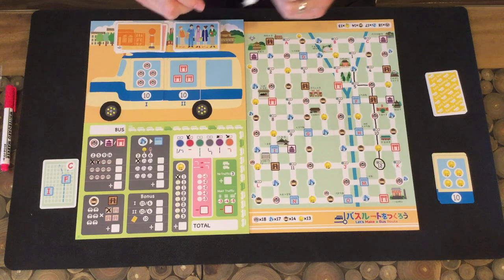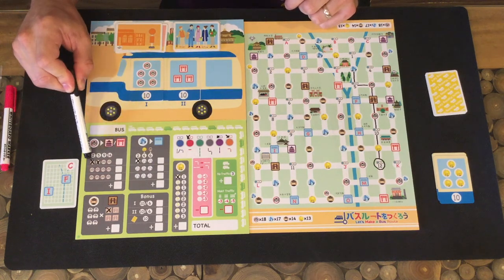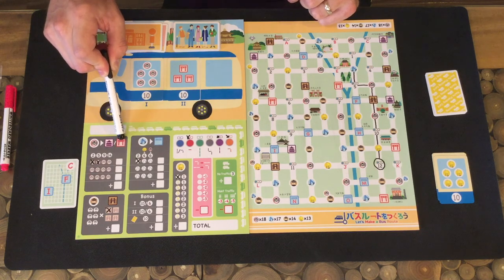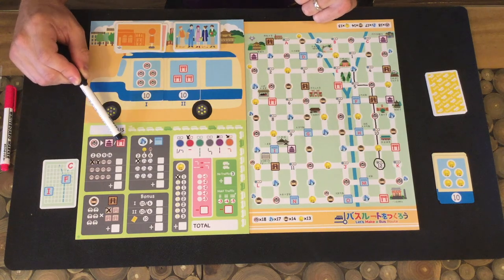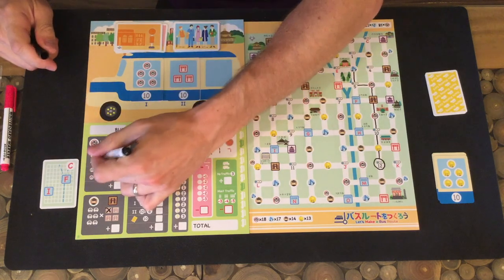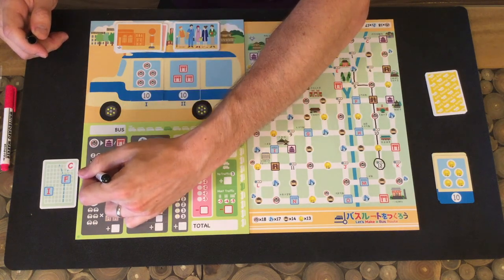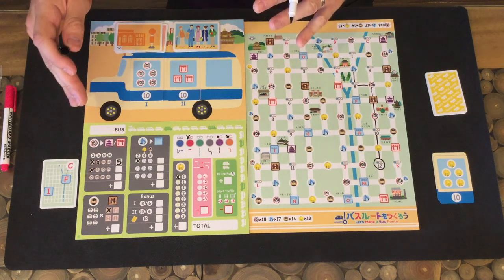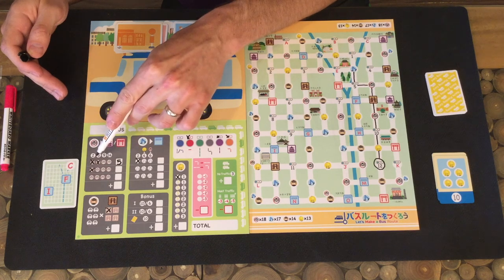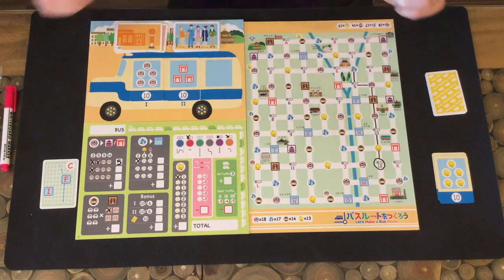Tourists and commuters score points in similar fashion. For tourists, you pick them up building up to a maximum of four, at which point you need to drop them off at a temple or a torii gate as marked on the map. For example, if I picked up two tourists before arriving at a temple, I would cash them in for five points. It's a balance between scoring tourists early but building them up to score more points — four tourists for 14 points is a better tradeoff than two tourists for five points. You can't start a new row until you score that first row, so you have to make sure to score them if you want to keep picking up that type of passenger.